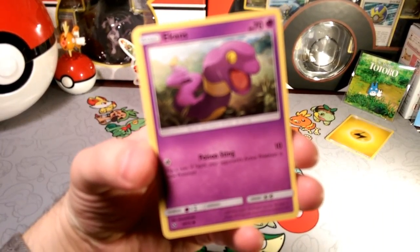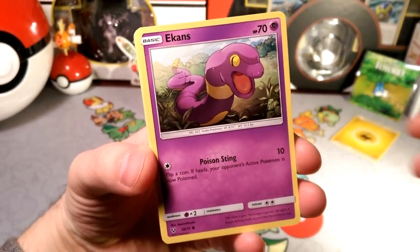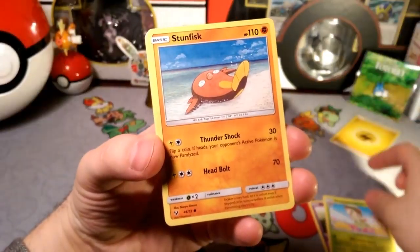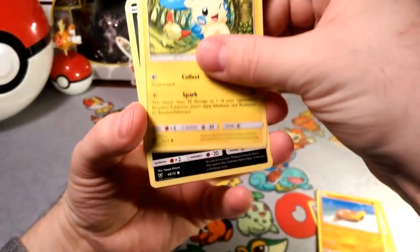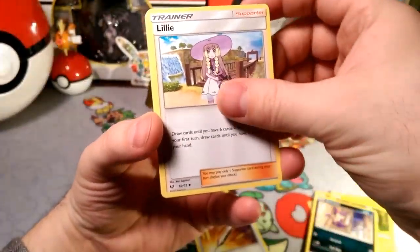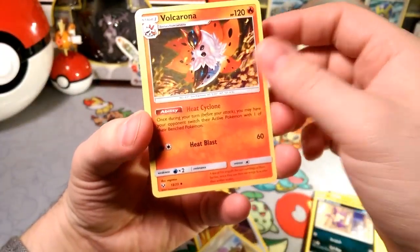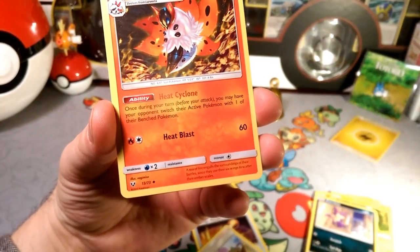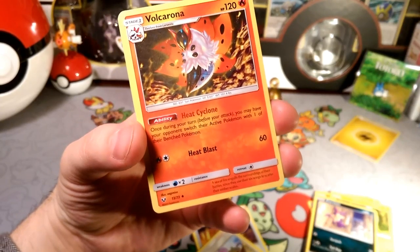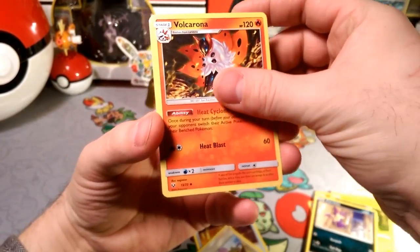Ekans — let's start things off with this poison stinging mon, slithering right there. Breloom, Stunfisk — fighting type. Minum, Purloin. Damage mover — let's move that damage off our active. Lily's Heat Cyclone, Volcarona: once they're in your turn, you may have your opponent switch their active with one of their benched Pokémon.